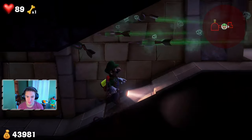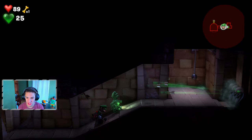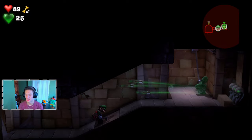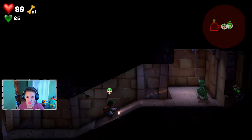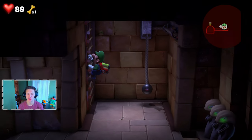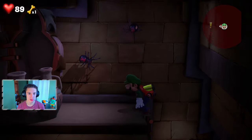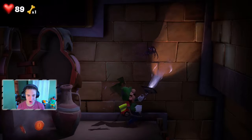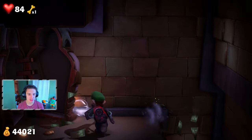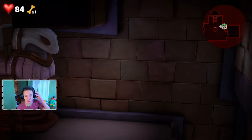We've got arrows up here so we bring out Gooigi because Gooigi can't take hits from them. He pulls the lever, which blocks the shots, then we switch back to regular Luigi and climb up the ladder. We're on the way out - we're coming for you pharaoh, we need that button. Some enemies come and ruin the party, but we can step inside this tombstone to make our way to the main floor.